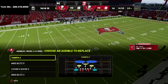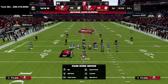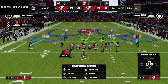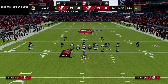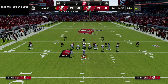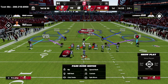We're going to audible down into the nickel 335 wide Tampa 2 at the line of scrimmage. Really simple adjustments — we're going to put both linebackers on curl flat zones. You can see what the play art looks like with those curl flat zones. Then we're going to put both safeties on outside thirds: the right safety on an outside third to the right, and the left safety on an outside third to the left.